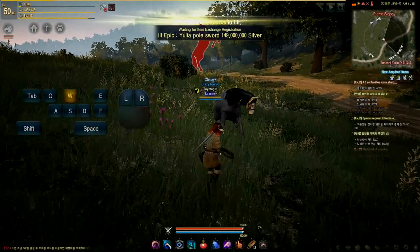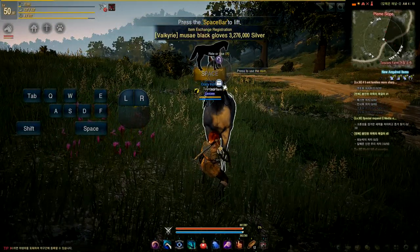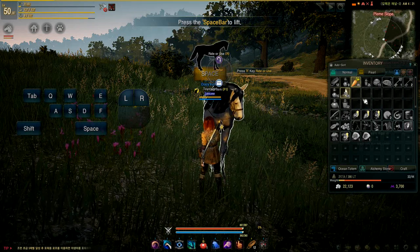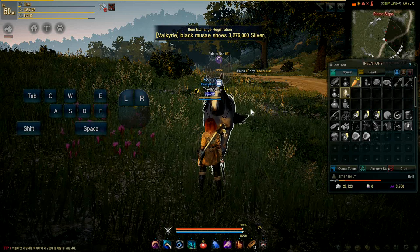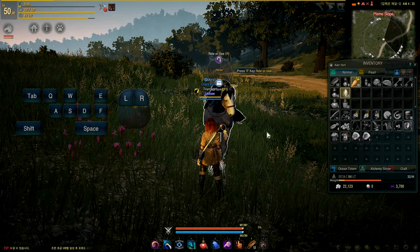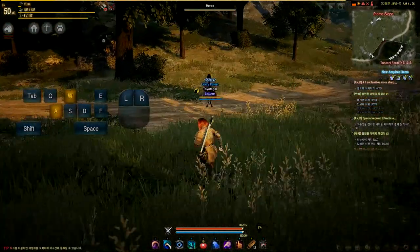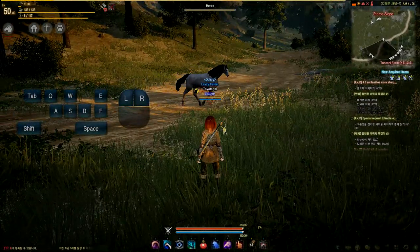When the timer hits zero, stop smashing. When you get close enough, you'll get a prompt above him — hit the bottom one which is 'use item' to feed him a sugar lump. You can feed him one, two, or even five sugar lumps; however many will potentially increase your chance of taming him. When you've done that, press your R button or click it. And I failed — let's try this again.